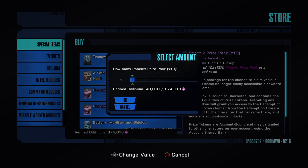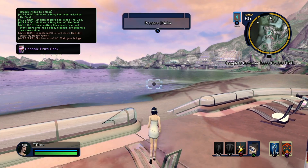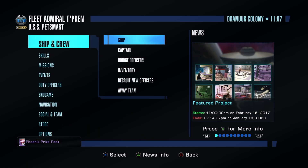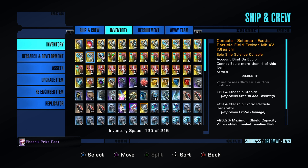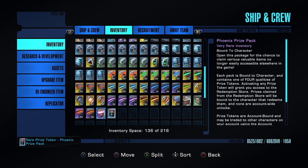I normally buy them in bulk. I don't just buy one stack of 10 — I usually buy about four or five depending on how much Dilithium I have. I always have a surplus of it. We're just going to buy 10 of these and we'll go through and see why they're so good. Especially for newer players, there's tons of good gear in here.